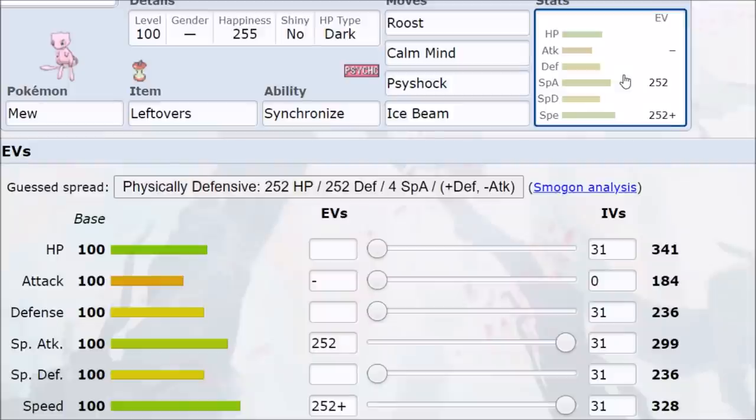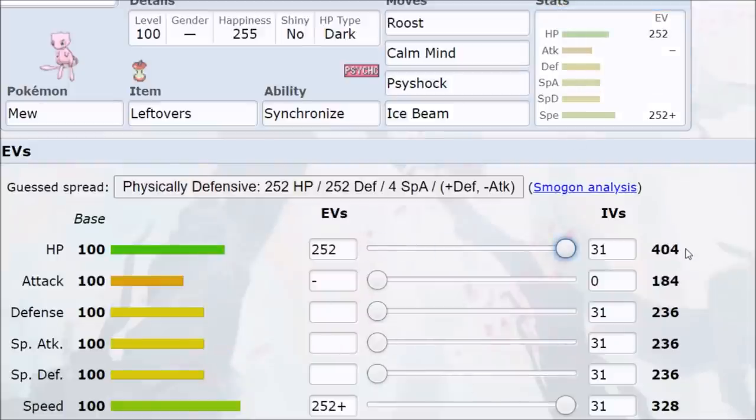You can also run a Calm Mind Mew — max Special Attack, max Speed, Timid nature. Calm Mind sets up offense while Roost keeps you healthy. Psyshock is for STAB and also handles Blissey. Thunderbolt comes in for coverage against Skarmory, since Skarm-Bliss with Whirlwind can be threatening, but with Calm Mind going you're still hitting Skarmory hard. Bolt Beam is another great option — it's effectively perfect coverage in this format.